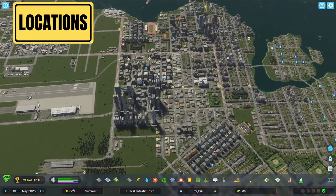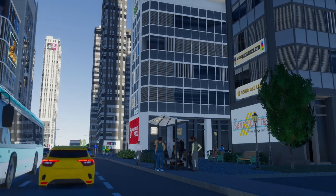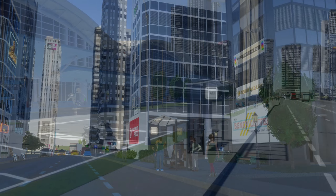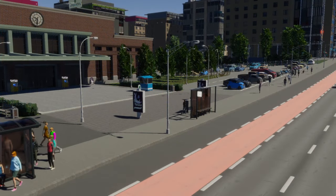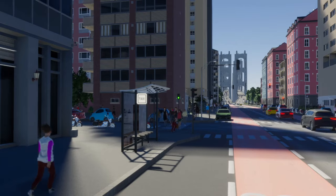With the depot built, it's time to scout locations. Unlike other transportation options, taxis don't use routes — they pick up at stands and shelters. And if you added the dispatch center to the depot, taxis will pick up throughout the city. However, I think placing some taxi stands in high traffic areas will help. Airports and train stations are a must. I might also place a couple in commercial and office zoned areas as well.